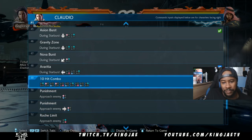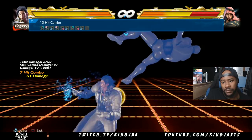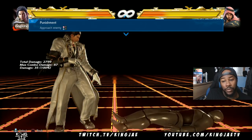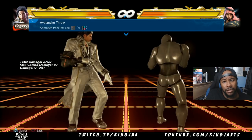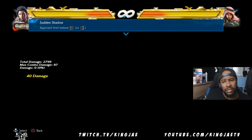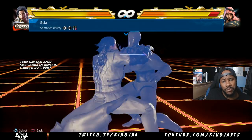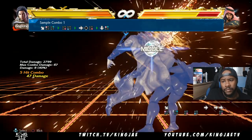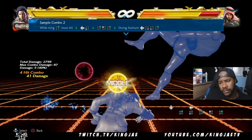Now let's look at his throws. You can look at his 10-hit for some movement options. These throws keep him pretty close — close by again. This is his 1+2 break throw; you have to break it with 1+2.